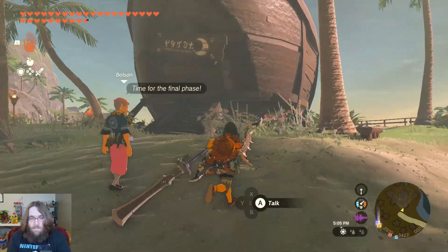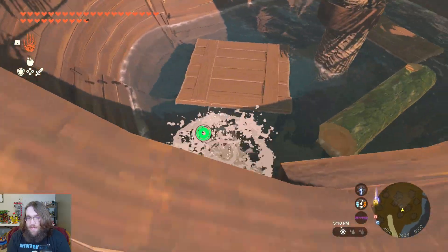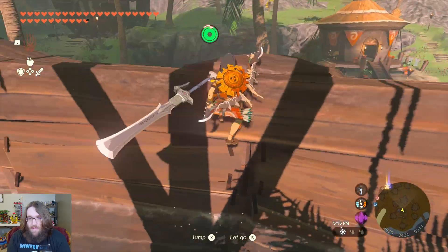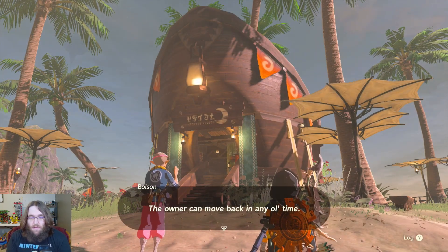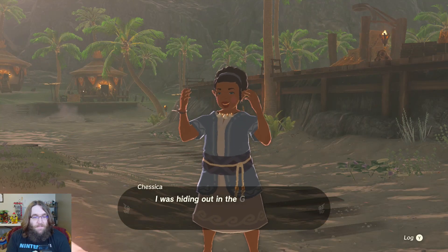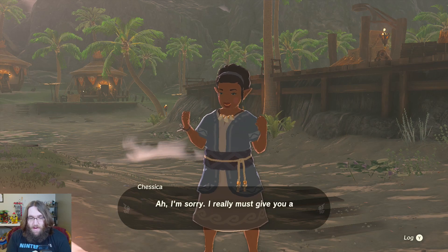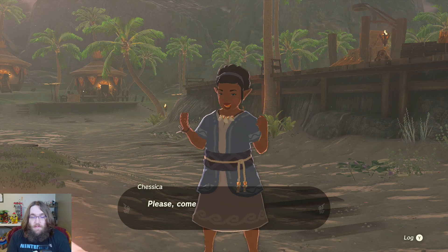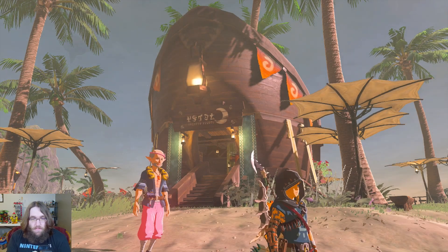I'll go ahead and build the next one. This one should be pretty easy — we just got to pull this stuff out of here with Ultra Hand, if I can stand on the side without falling in. Alright, the inn has been fixed! We got five volt fruit — very nice.